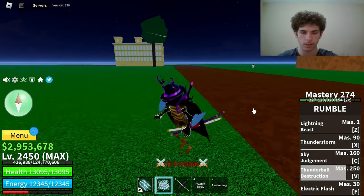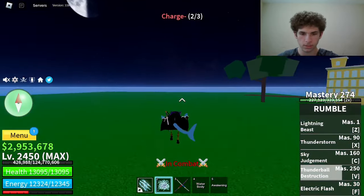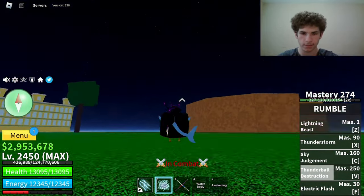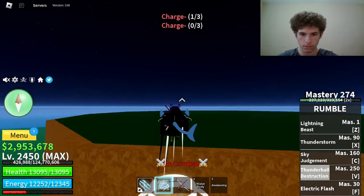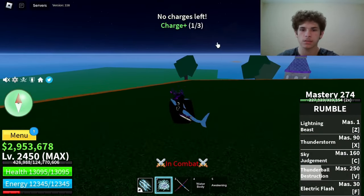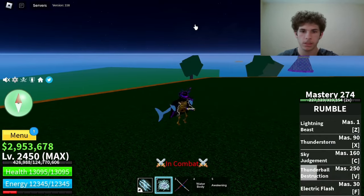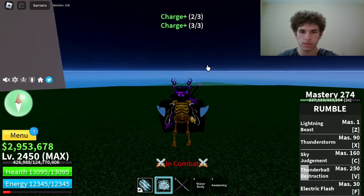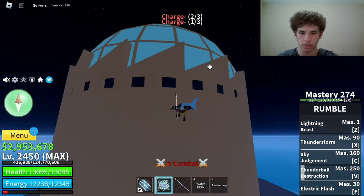The last move on Rumble is Electric Flash. Here's how it looks. You get 3 charges and they do recharge after a few seconds. If you try to use it when there are no charges it'll say 'no charge left,' and when you get charges it'll let you know — 1 charge, 2 charge, 3 charge — and you can just spam them.